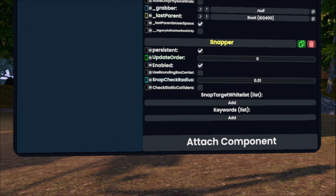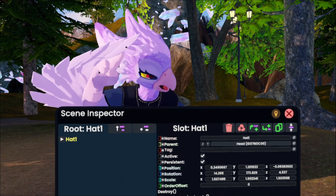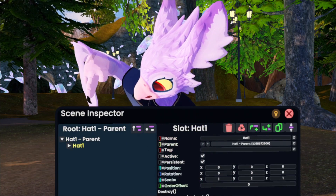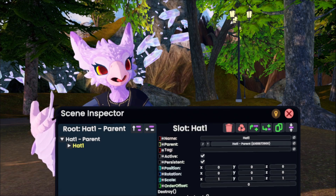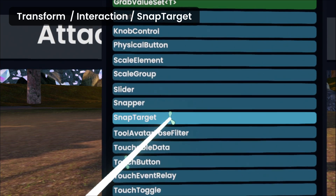So to make that snap target, we're gonna create a new slot to put right above the hat. Now up here at the top of the scene inspector, the button we wanna press looks like this — there it is. Once we click this button, we're gonna immediately see that it creates a parent. Now with the parent slot, we're gonna do the exact same thing we just did except with one change: the snap target. Tap attach component, Transform, Interaction, and this time instead of Snapper, we're gonna use Snap Target — tap.